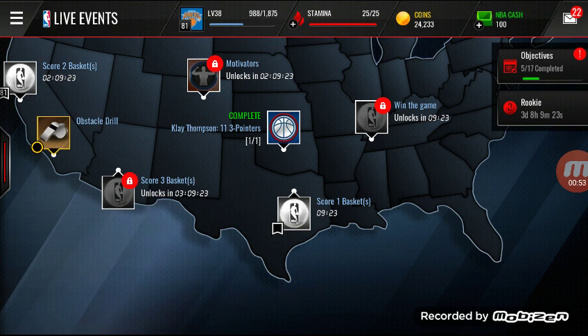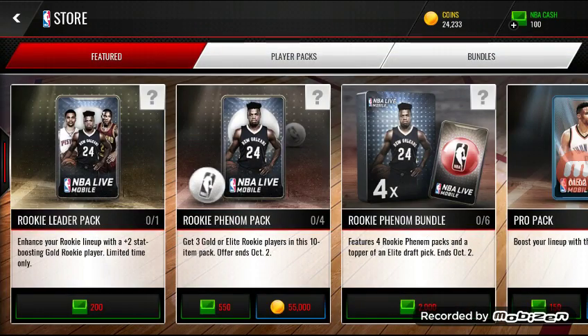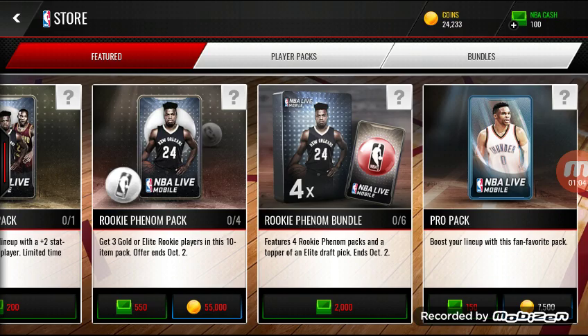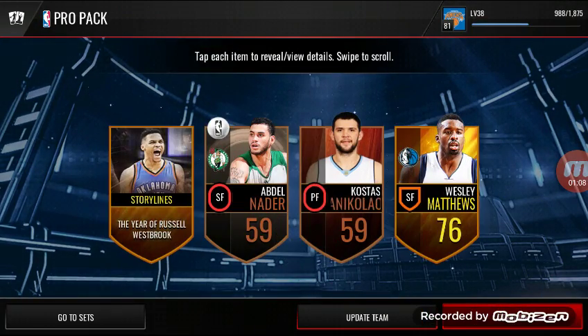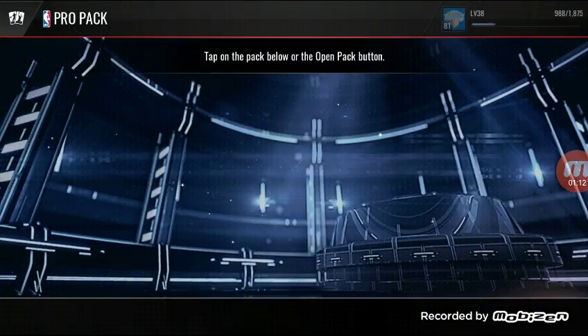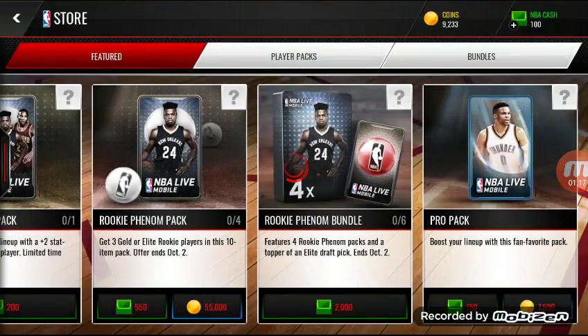We did get our coins back guys, so we're just going to do another 24k pack opening since y'all seemed to like the other ones. We got Wesley Matthews... and we got a Russell Westbrook.